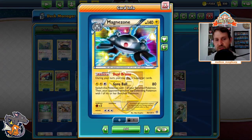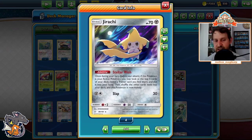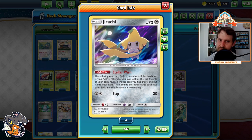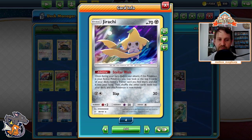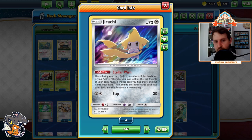Really, the way the deck loses is by not setting up. By using Stellar Wish, we're able to find supporters, Rare Candies, Pokemon Communication — stuff like that — even more frequently.